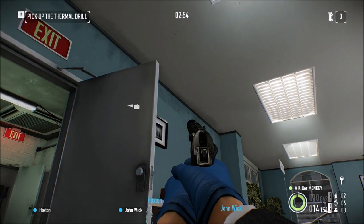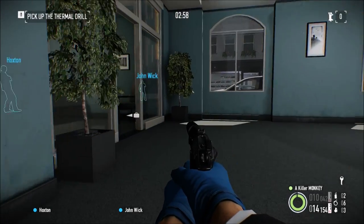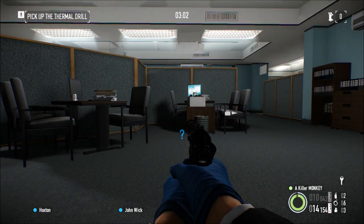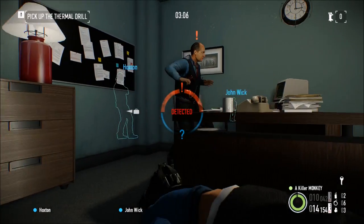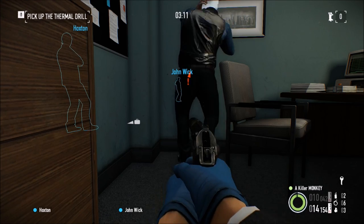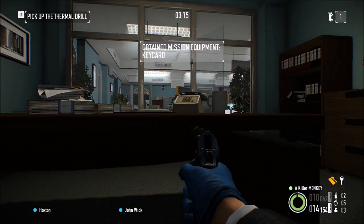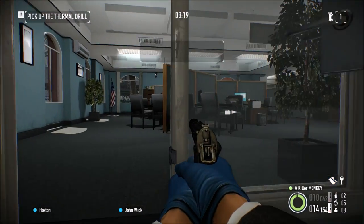Wow, there's nobody in here — no camera or anything. There's the bank manager. Let's go in and say hi. Him being tied up behind his desk is convenient because nobody can see him, and his key card is on his desk anyway.